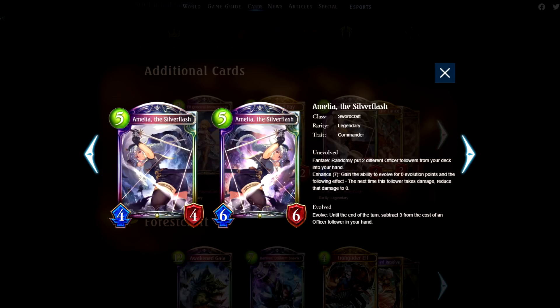Amelia the Silver Flash. Absolutely fantastic. It's draw, it's Evolve, it's synergy with other cards like Gelt. Just a great card standalone and definitely has a home in a lot of sword decks.